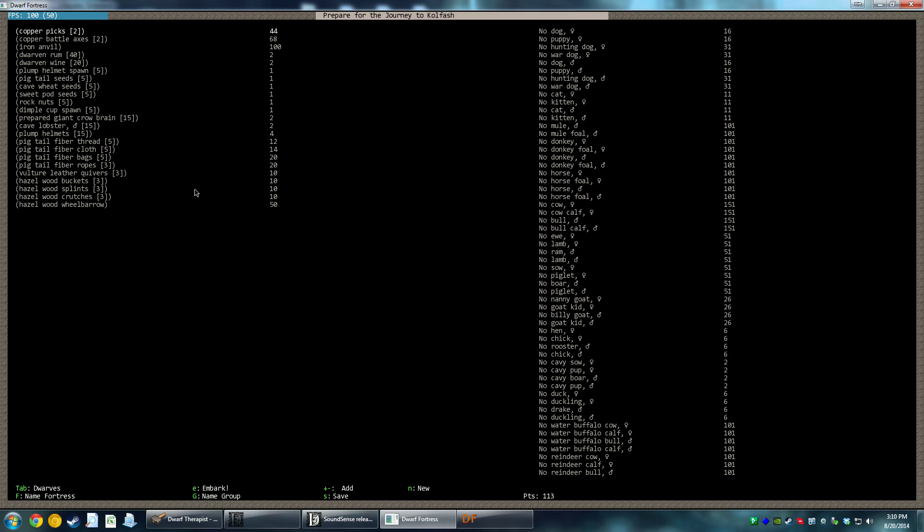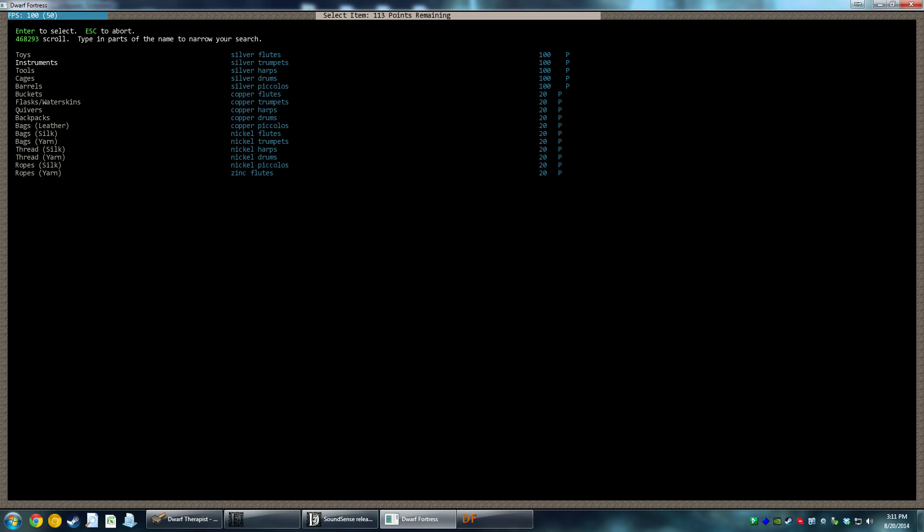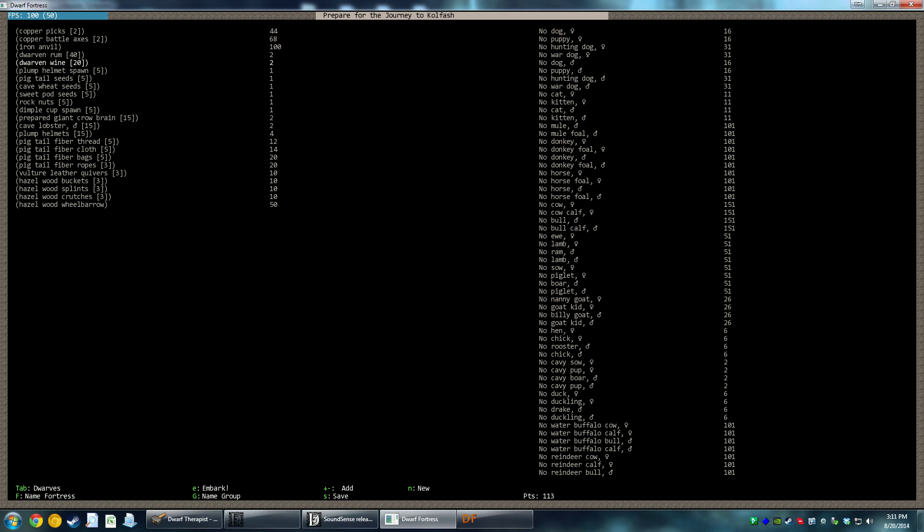We're going to start off with all these items — we can add more. We start off with two copper picks, two copper battle axes, an iron anvil. We're playing vanilla so there's just the one type of anvil — better bring one. We've got 40 units of dwarven rum, 20 units of wine, some plump helmet spawns, buckets, splints, a wooden wheelbarrow — but we can build our own wheelbarrow, so let's get rid of that.